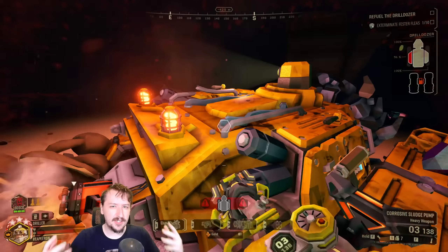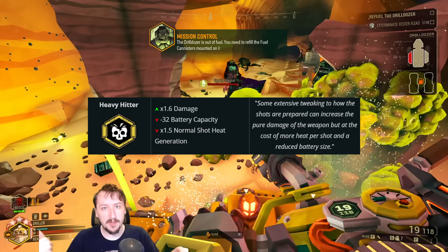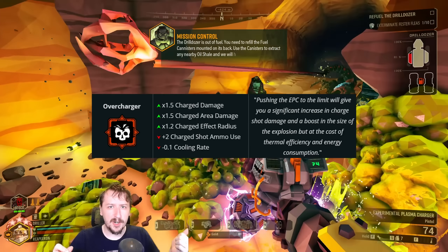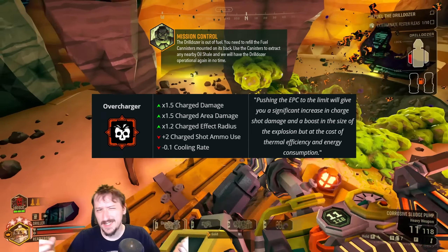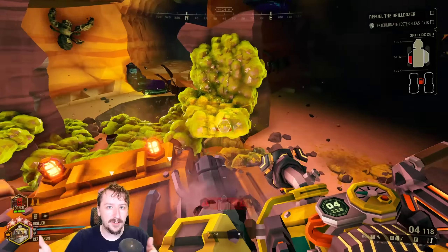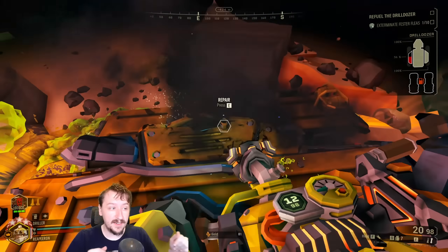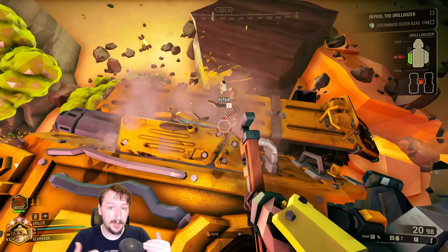It gets directly outcompeted in any role: it doesn't do as much damage as Persistent Plasma, it isn't as ammo efficient as Heat Pipe, and it doesn't have all the extra bonuses that Energy Rerouting has — faster charge speed and more ammo. Heavy Hitter does more damage per shot for a Spamfire build, and Overcharger does more damage from a charge shot perspective. Not a bad overclock, just one overshadowed by the others — though it is the easiest one for learning EPC mining early on.